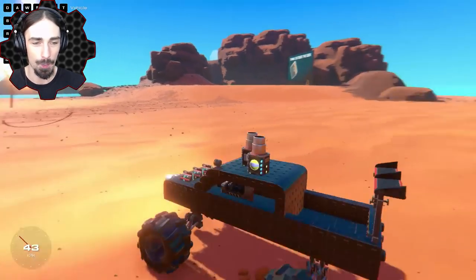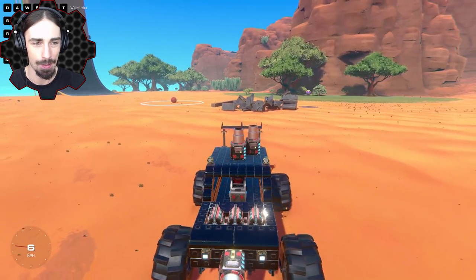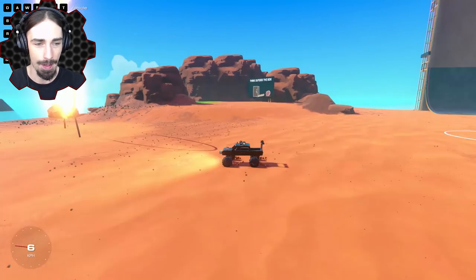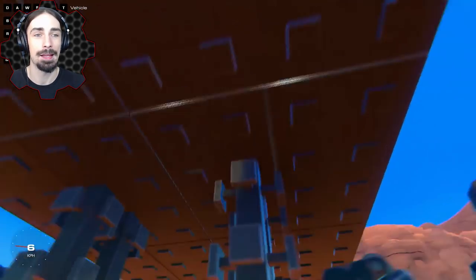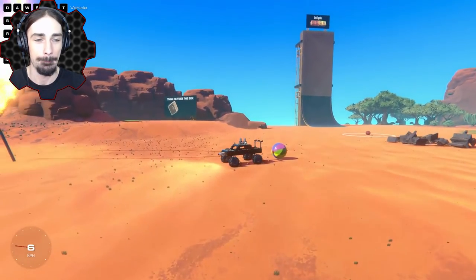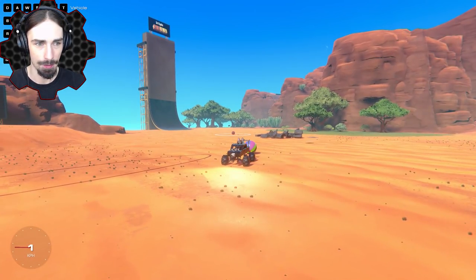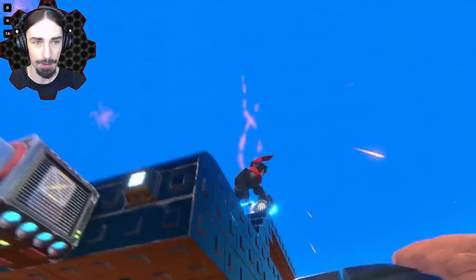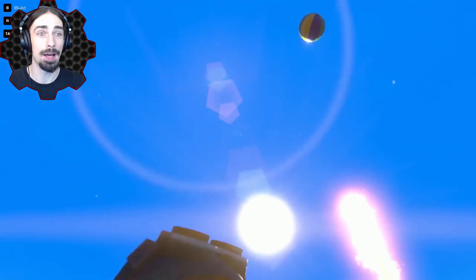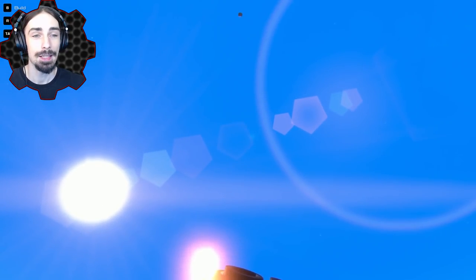Let's see how the beach ball compares to the metal crate for how far we can shoot it. The metal crate has a lot more mass - the metal crate goes a lot higher. When is it going to land? That's so high - I can't even see it. Oh there it is - that is insane!